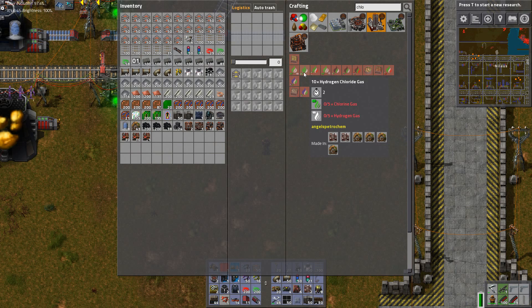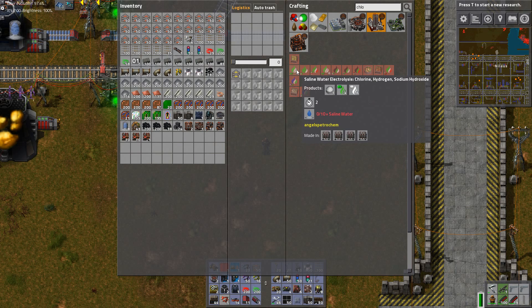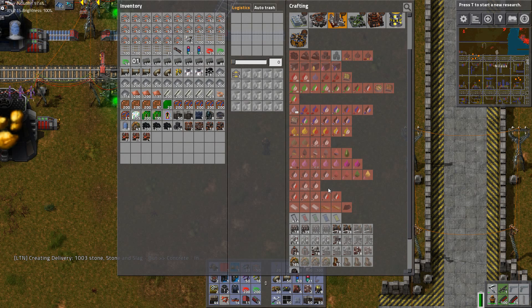It's the electrolysis of saline water. And I also get sodium hydroxide — that's perfect! So the saline water is what I've got and now I need an electrolyzer, or maybe a few actually.